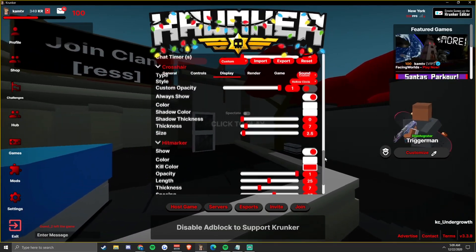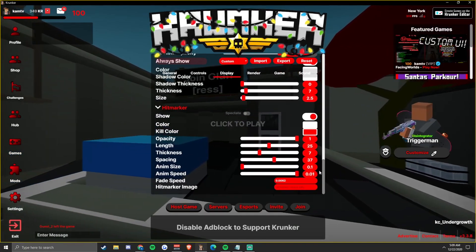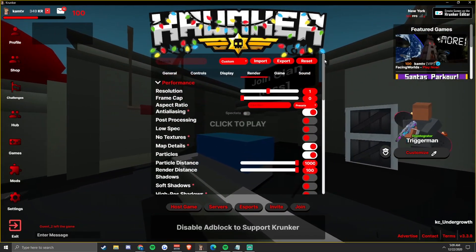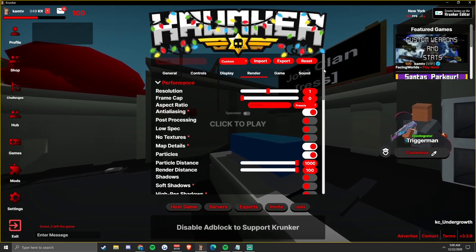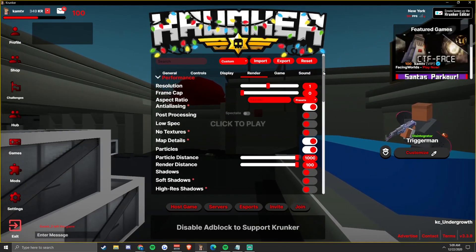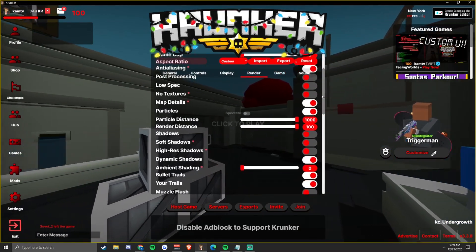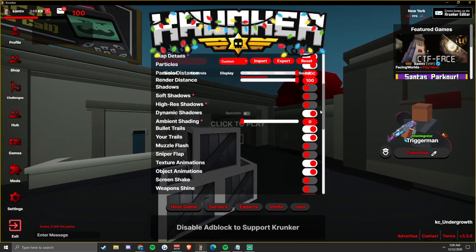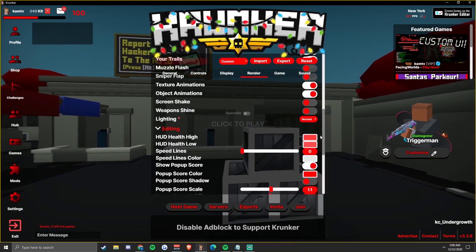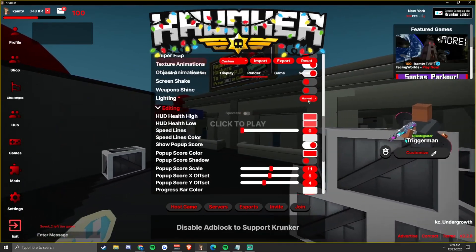My crosshair is just a white dot - pretty chill, pretty cool, pretty easy to use. For my render settings, I have it on point one resolution. My aspect ratio is usually 1920 by 1080. Framecap is zero, anti-aliasing is on. I kind of like my game looking nice so I have normal on, but you could definitely play with it off.